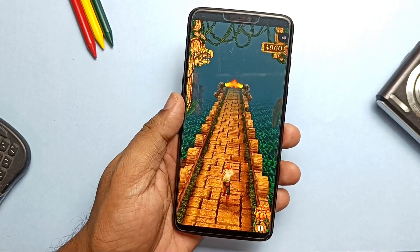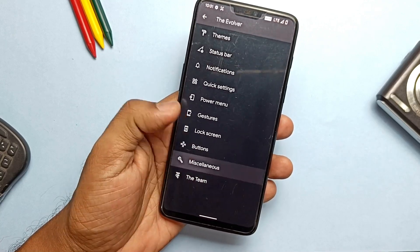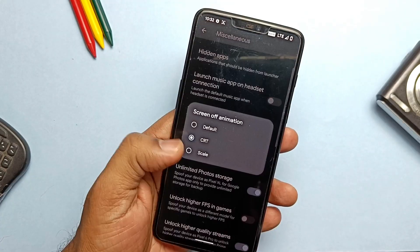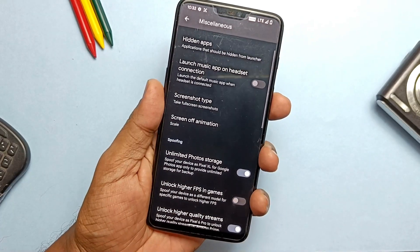In the new update, they brought back screen-off animations like CRT and Scale. But remember, if you use the screen-off animations, you won't get the Android 12 new ripple unlock animations.